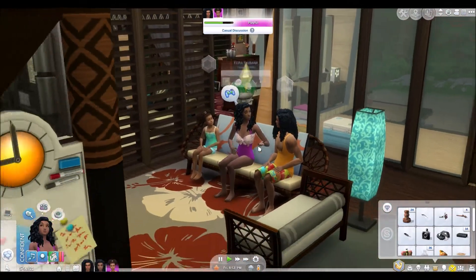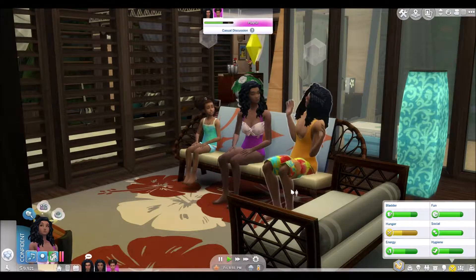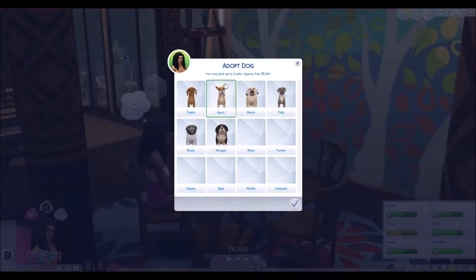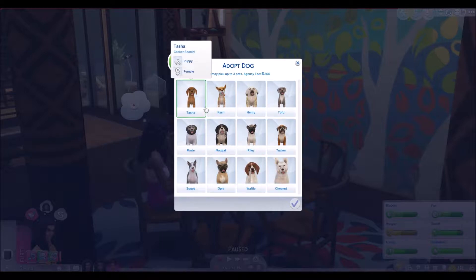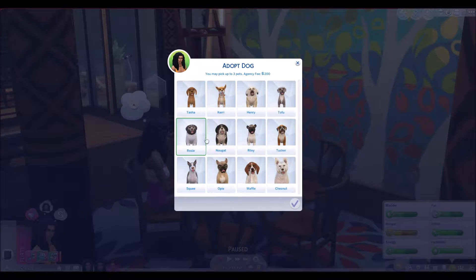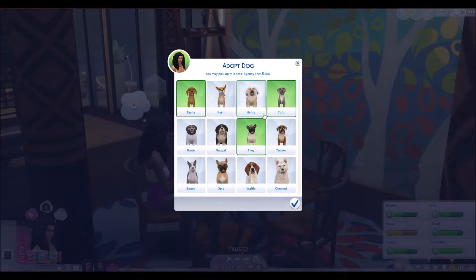I'm very excited for this you guys — well I think Kira is very excited. Lay is probably feeling slightly apprehensive. You may pick up to three pets, then they come over and we look at them. So: a Cocker Spaniel puppy, and a Greyhound named Tofu — oh I love them all. We do want a pup not an adult, so I think that rules out the bottom row. This dog's name is Squee — I'm tempted to get it just for that alone. These I think are all pups. We're going to ask about this one — Tasha. So Riley, Tasha and Tofu: the Akita, Italian Greyhound and Cocker Spaniel. All right, those are the ones we're going to choose.